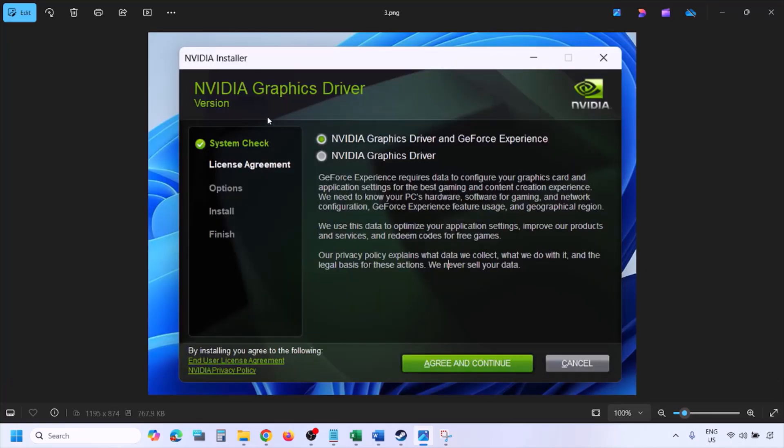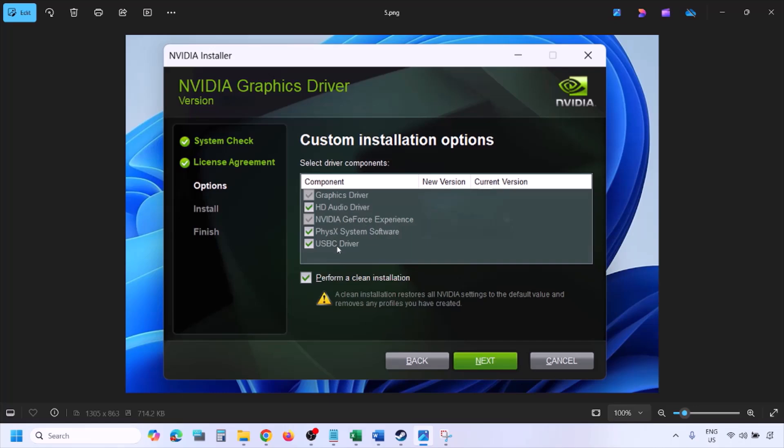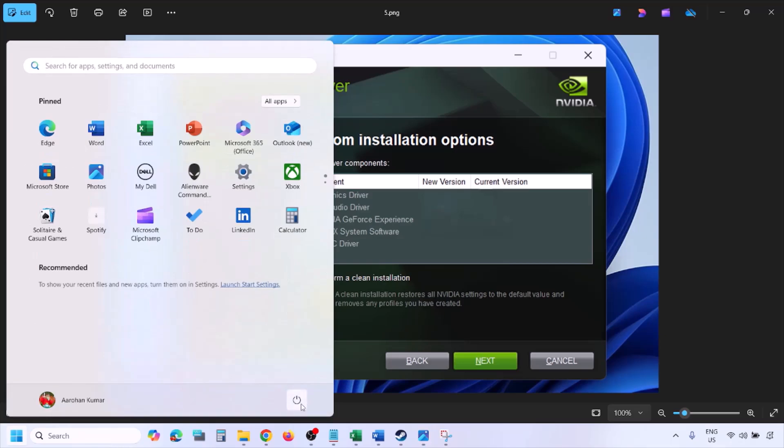Once the download is complete, run the exe file. You will see a screen - click Agree and Continue, then select the Custom option. By default Express is selected; select Custom and click Next. Put a check on the box which says Perform a Clean Installation, then click Next and let the installation complete. Once done, restart your computer and launch the game.